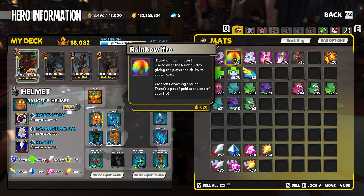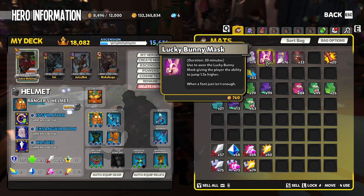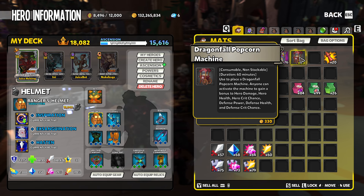The rainbow fro is gonna throw some cats as you're firing or swinging. You've got the snow liger, which is movement speed — not necessarily gonna help you break into a new tier, but more faster is better. Same thing with the bunny mask, that's gonna give you a little bit more jump height. The imperial grin is 25% extra damage resistance — if you're going into some new content and you're having trouble dying, give yourself 25% extra damage resistance. Why not? And then we've got the super buff of all the buffs: the dragonfall popcorn machine.